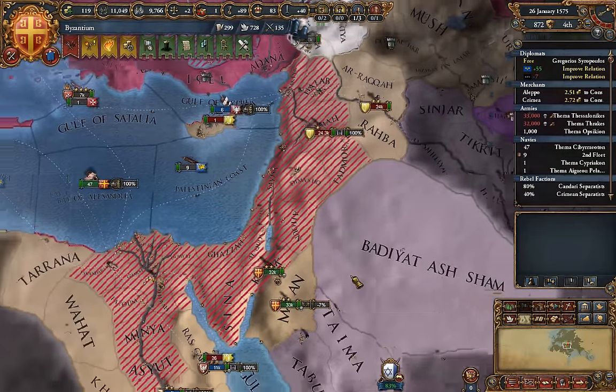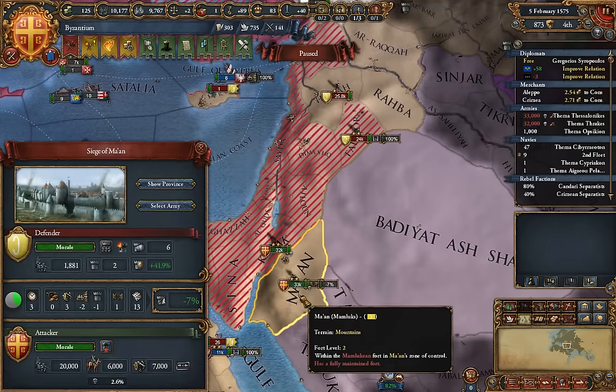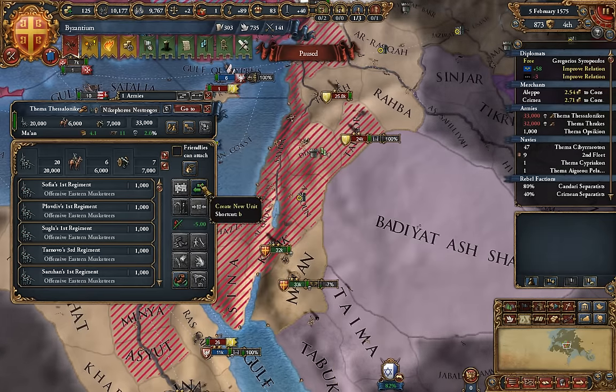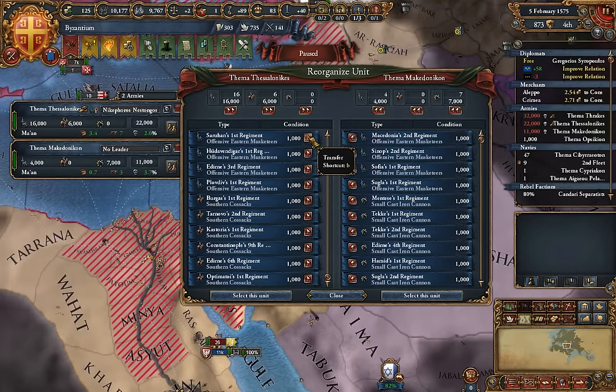Sometimes I look at these flags and just forget to do anything. We're probably taking a lot of attrition in this province — only five development at 2.6%. Let's grab what we need out of these — that should be good enough.